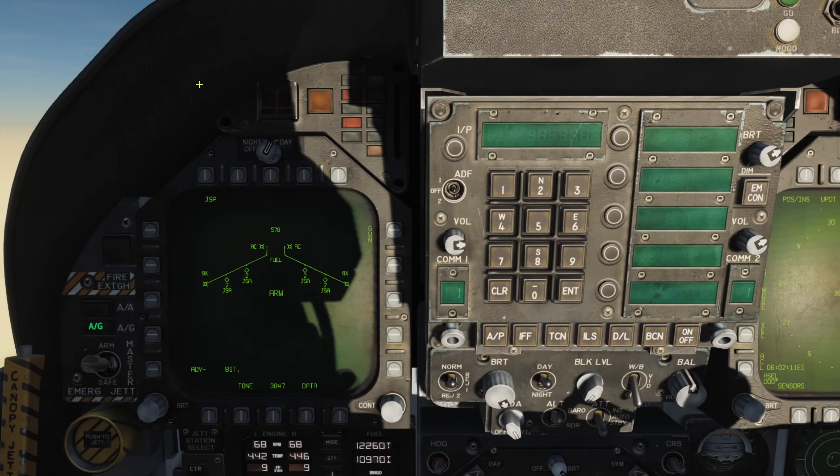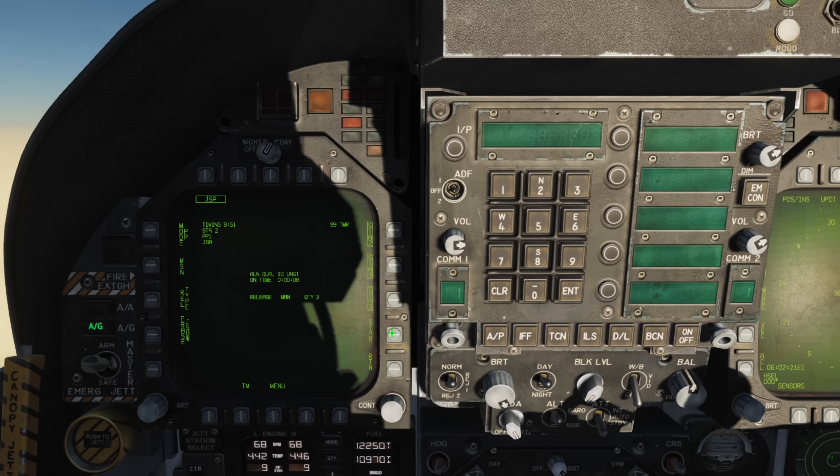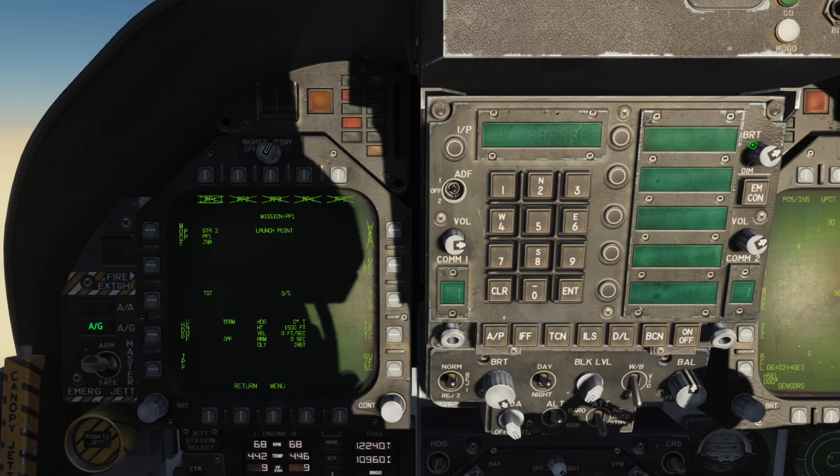With coordinates in hand, we'll select our weapon, pre-planned mode, views, and then enter our display page. Go down to quantity and select all four stations. We'll now select our mission page. This is where things get a little confusing — each station has two bombs loaded, so we need to give each station two pre-planned targets. We can see our selected station on the top left and the list of pre-planned targets saved onto it, so let's break it all down.